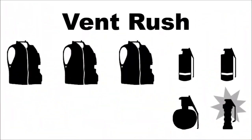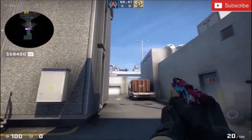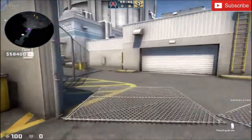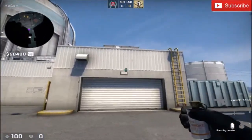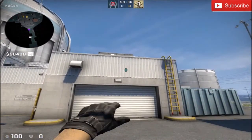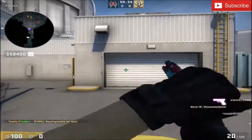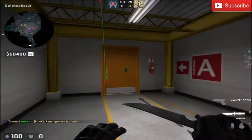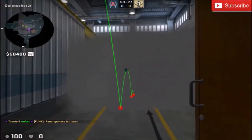The next strat is a strat that you all already know — I'm talking about the vent rush to B. We again need three players with kevlar, but now two smokes, one flash and one grenade. Remember to break the glass similar to the strat I talked about before. Now the smoke grenade player gets himself into this corner, aims like shown, and jump throws. This smoke allows you to get into the vent without being seen.